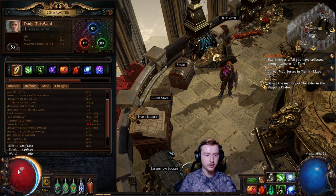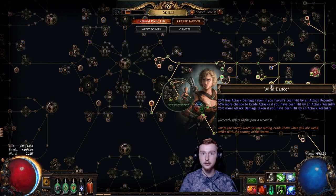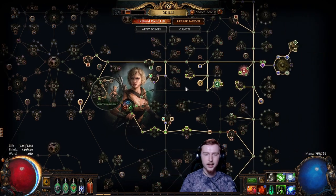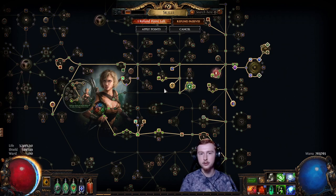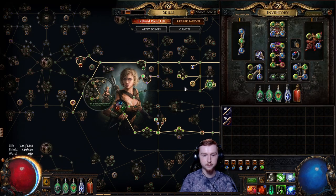We don't get hit. When we do get hit, we have Ward, and we have Wind Dancer — less attack damage taken if you've not been hit recently. I was also looking at Crab layers. Aspect of the Crab actually gives you a lot of physical damage reduction when you do get hit, and similar to Ward it goes away when you do get hit. But at the moment I have not been able to figure out a way to get it to fit into the build.